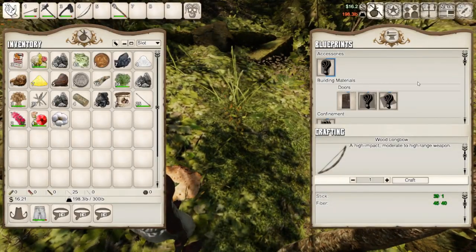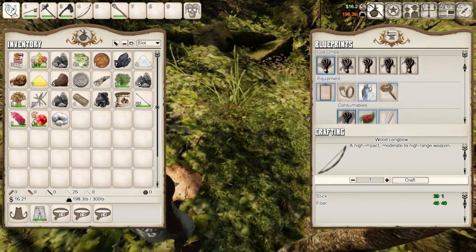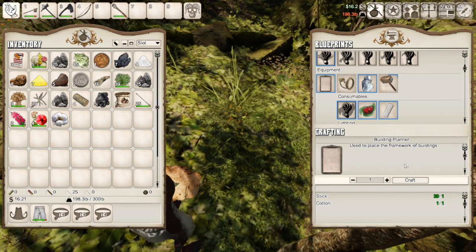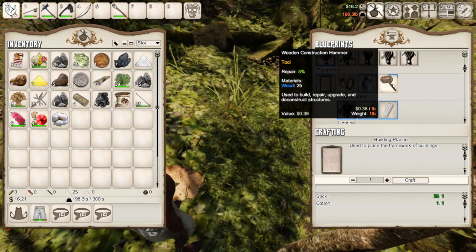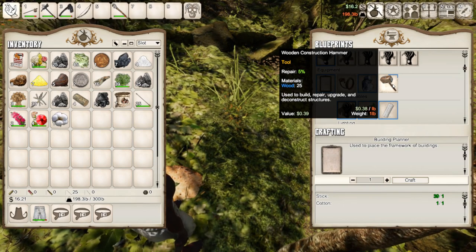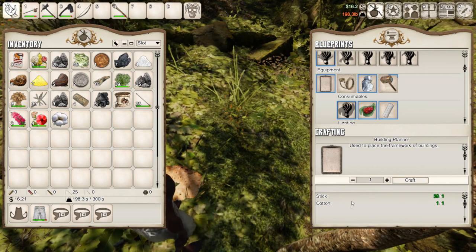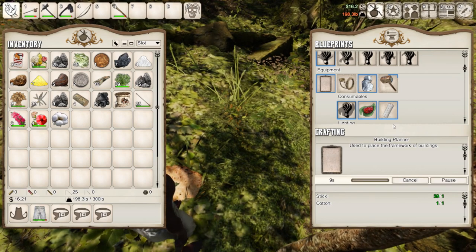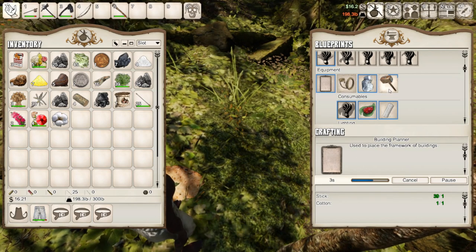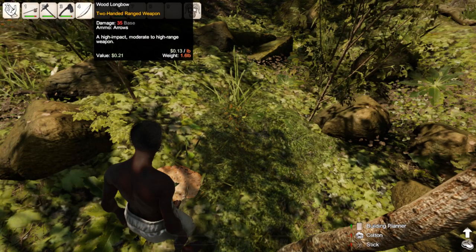So to do that, once again we go into Tab, and right here we have a build planner — used to place framework of buildings — and then we have the wooden construction hammer, which can be used to build, repair, upgrade, or deconstruct structures. We'll need to make ourselves a crafting planner first, for which you'll need cotton and stick. Crafting takes a bit of a while, and you can only ever craft one thing at a time — you'll have to wait while that is happening.